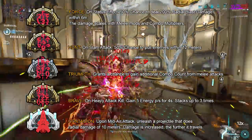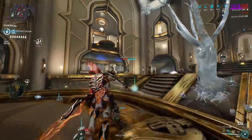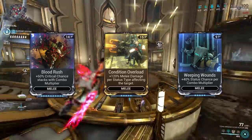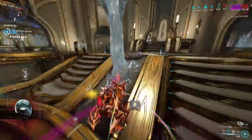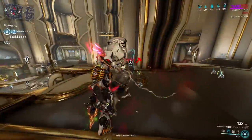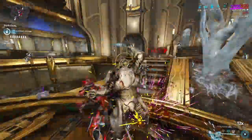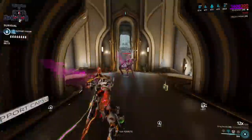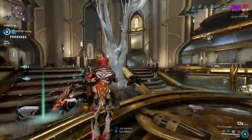When modding for melee nowadays, there are the go-to mods: Condition Overload, Blood Rush, and Weeping Wounds — especially if you want to go tryhard and boost your DPS to the next level. These three are the bread and butter for the tryhard combo builds. Condition Overload adds up damage on itself with more status effects on a target. Blood Rush scales crit chance based off your combo counter, and Weeping Wounds builds up status chance with your combo.